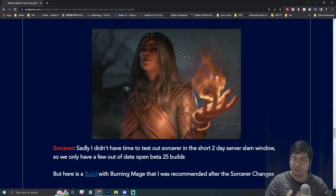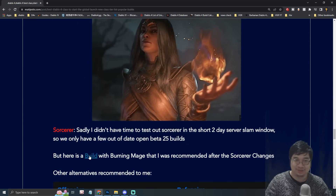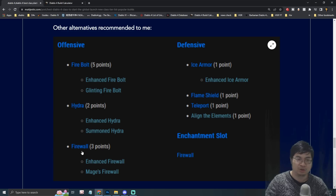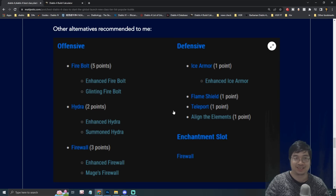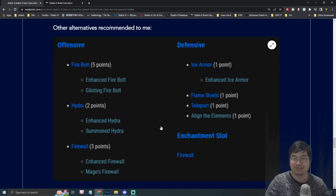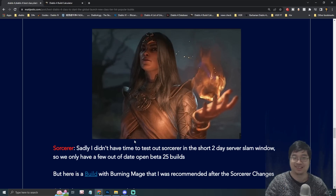For the Sorcerer, unfortunately I didn't have enough time to test it during the server slam — I wanted to try as many builds as possible and there's only one of me. A friend shared a build with me, and there's also a tentative GG build for Sorcerer — both going with Firewall and burning damage. I do think the Sorcerer is going to be very powerful, as mage classes tend to be top-tier. The hydras have been massively nerfed, but you can still deal damage with Firebolt and Firewall. I'll be building the Sorcerer from level 1 to 50 and looking into Paragon, Glyph perks, legendaries, and uniques before the game launches.